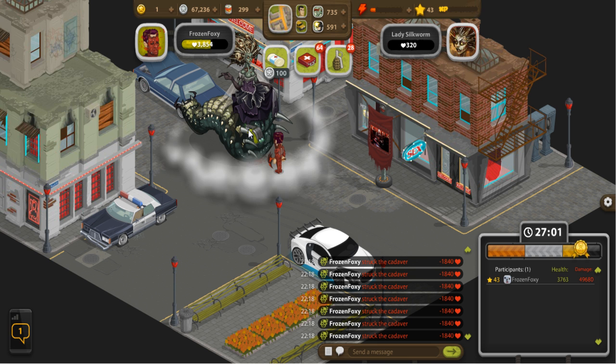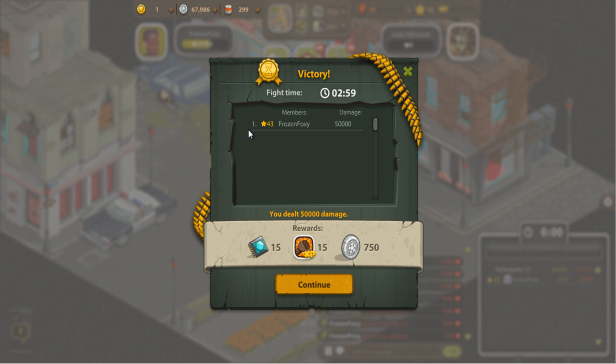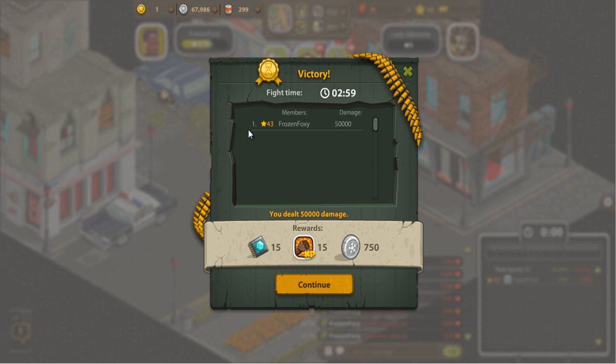We're almost done with this Lady Silkworm battle — she'll explode into misery. It only took us three minutes to fight through that. We get the rewards of coins, clan experience, and some microchips, which is quite nice — working to build up the clan even more.